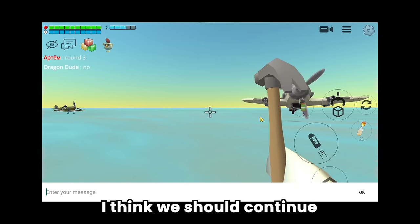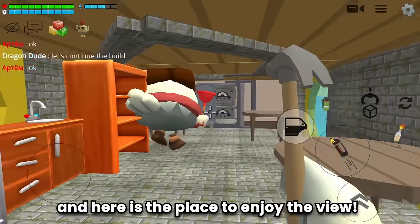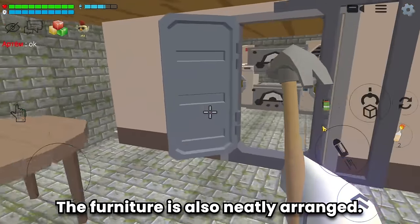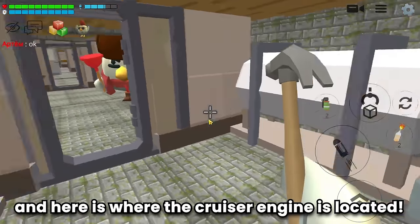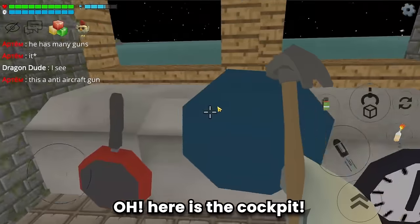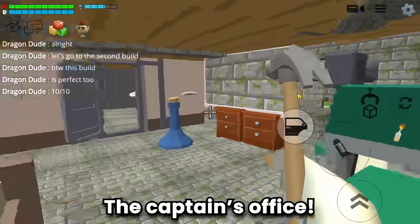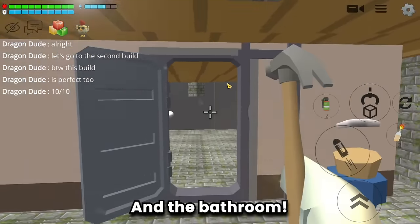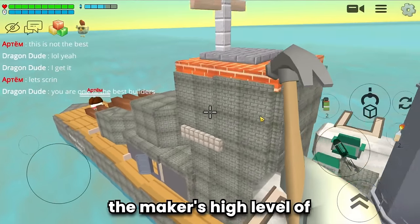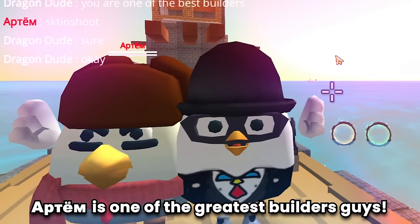I think we should continue the tour of the build. Let's tour inside. Oh, there are 2 beds here, and here is the place to enjoy the view - the furniture is also neatly arranged. And here is where the cruiser engine is located - the way he arranges the stairs is also elegant. Here is the cockpit - the room is also complete. There is a room for playing table tennis, the captain's office, and the bathroom. This build is absolutely perfect. This cruiser demonstrates the maker's high level of expertise and dedication. Artome is one of the greatest builders.